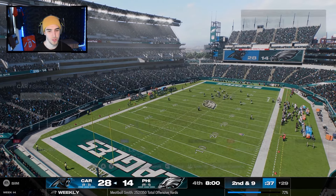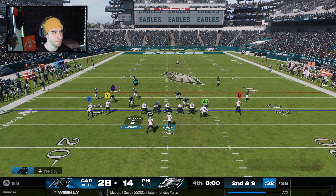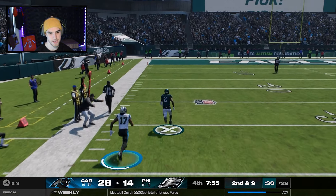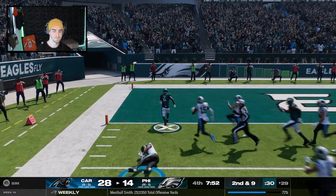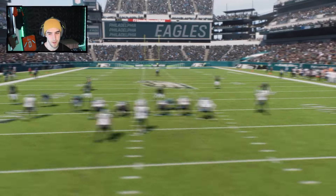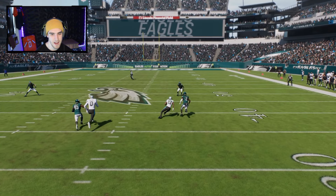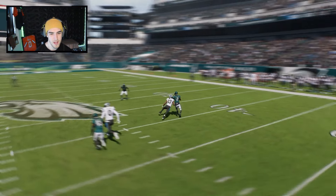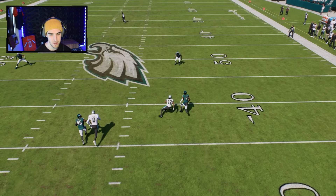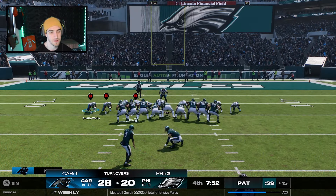One quarter to go. We're up two scores on the number one team in the NFC — could be a playoff preview. We throw a pick — I thought Leggett would get separation, he doesn't, and it's a pick six. Darius Slay had his head and hips turned. When Leggett goes to break, he runs straight into Slay who breaks immediately. As I throw it with timing, it's picked off and Darius Slay is gone. Now it's a one-score game.